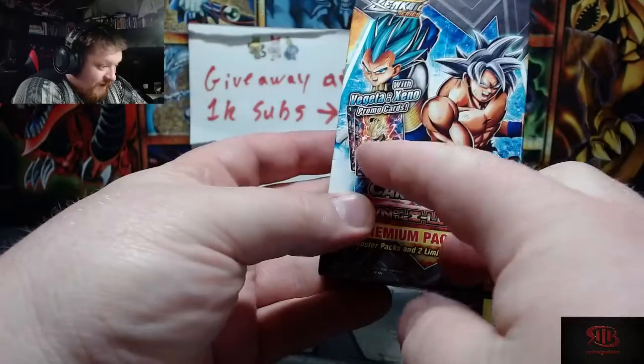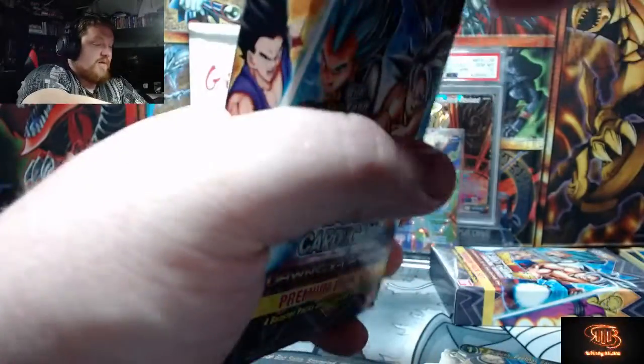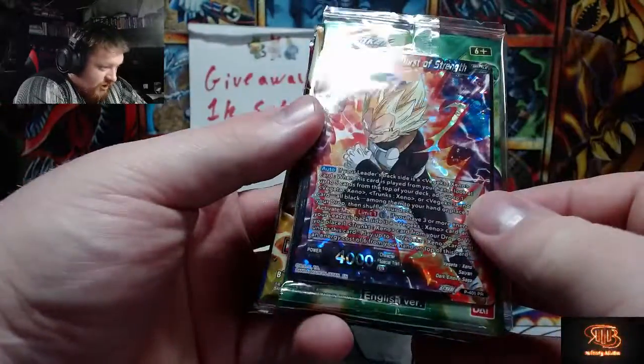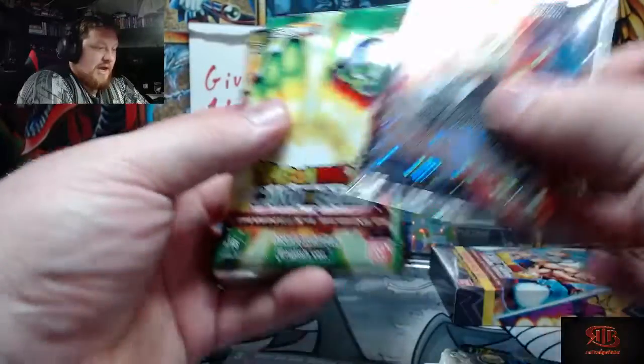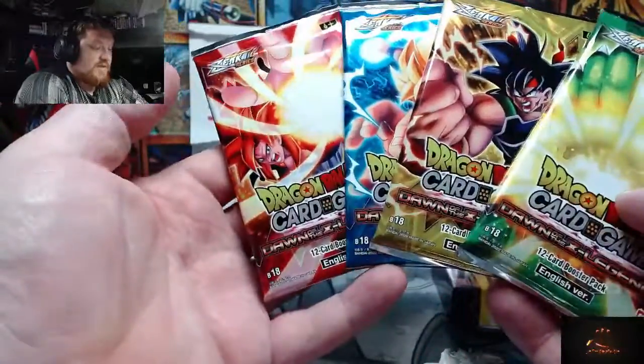Alright guys, so in this one you have a Vegeta Zeno version — it's not even technically canon, as you would assume. But that Shatterfoil is absolutely gorgeous. We're gonna put that back there. Got all four pack colors.